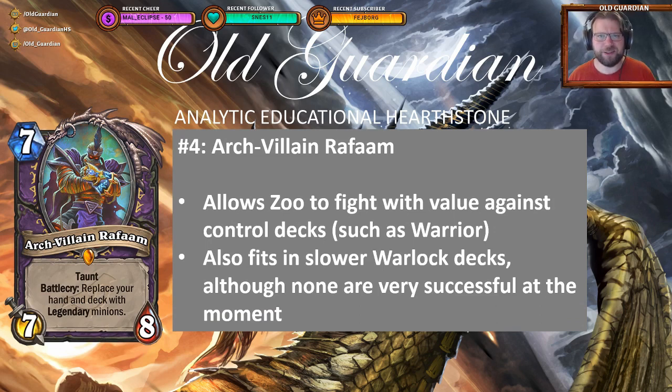At number 4, the best — if not quite enough of a hope — for Warlock: Arch-Villain Rafaam. Arch-Villain Rafaam replaces your hand and deck with legendary minions, an effect that once upon a time we had to really struggle with to get via the Golden Monkey. But that is now a simple battlecry on a 7-mana minion. Rafaam is the tool that Warlock Zoo decks can use to try to contest Warrior. It really is the lifeline of those aggressive Zoo decks where sometimes they just need more value. Nonetheless, of the success Warlock is able to find, Rafaam is responsible for a large portion of that.